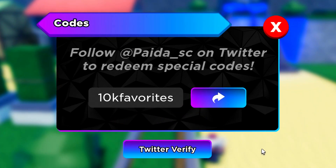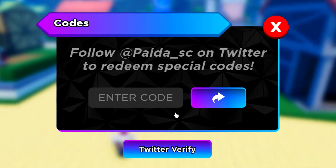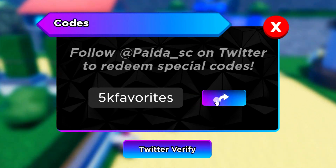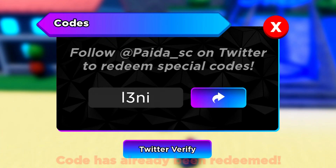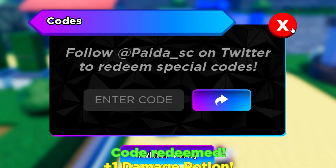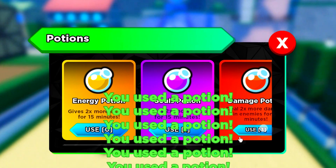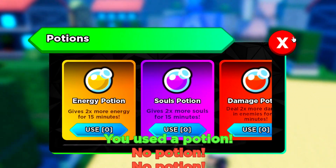We also got the code 'update1' which I hadn't redeemed yet - redeem that one. Then there's '10k favorites' - I think I've already redeemed this one, yeah I already redeemed that. We also got the code '200k members' - redeem that and that's another one I haven't redeemed. There are so many codes I haven't redeemed!